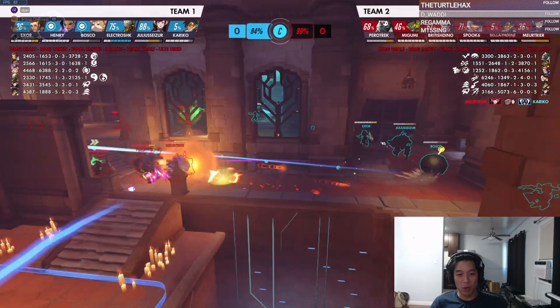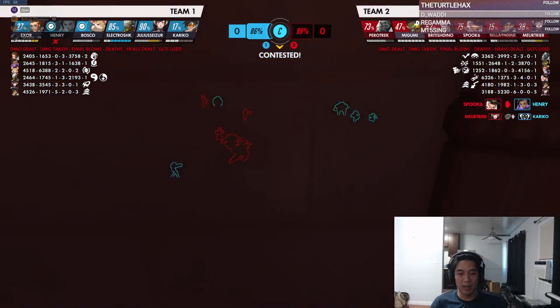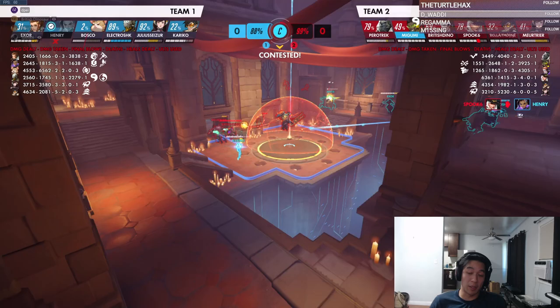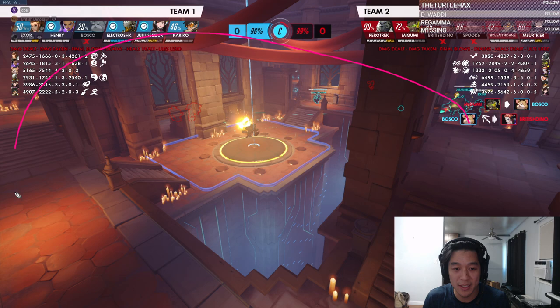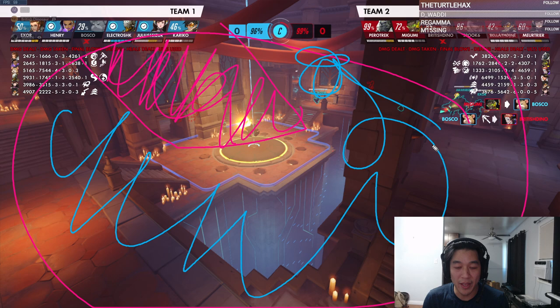You guys need to constantly think about how to connect, how to make the shortest distance and connect. Right now their Zen is literally feeding — you guys just need to set up a dive for him. I'd pretty much argue against most comps if you're running Lucio/Winston or Lucio/Rein, you're pretty much always thinking about how to connect, unless it's the mirror matchup. Against the mirror it's a little more complicated but the concept is similar — you're looking to rush their backline.